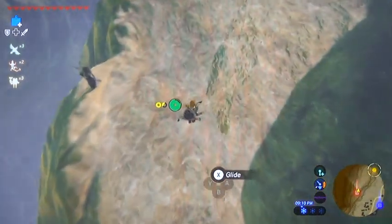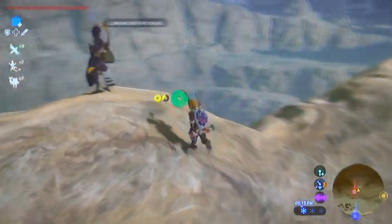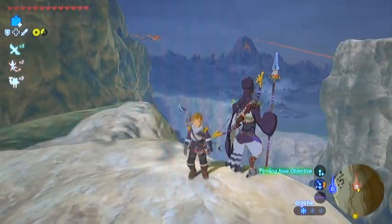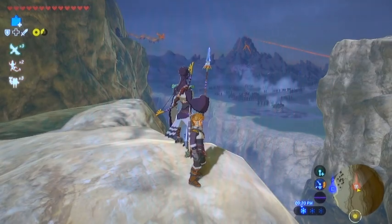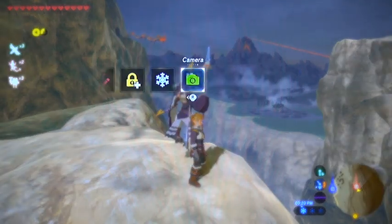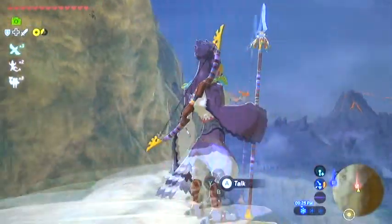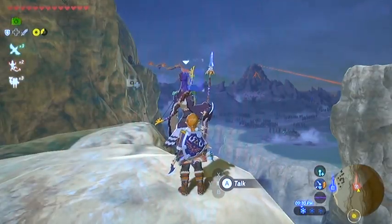There will be a Rito standing out here — you can talk to him or not, it's really up to you. Long story short, Dinraal will be here soon, and for those of you missing a couple of early-game weapon pictures, you can take pictures of the weaponry. This dude's holding a Swallow Bow and a Feathered Spear, I believe.